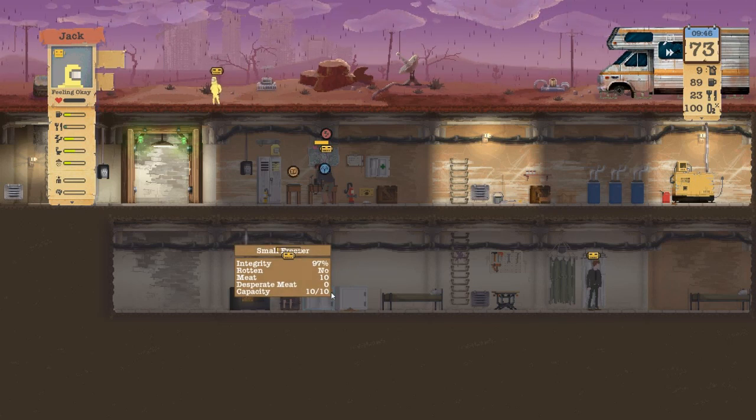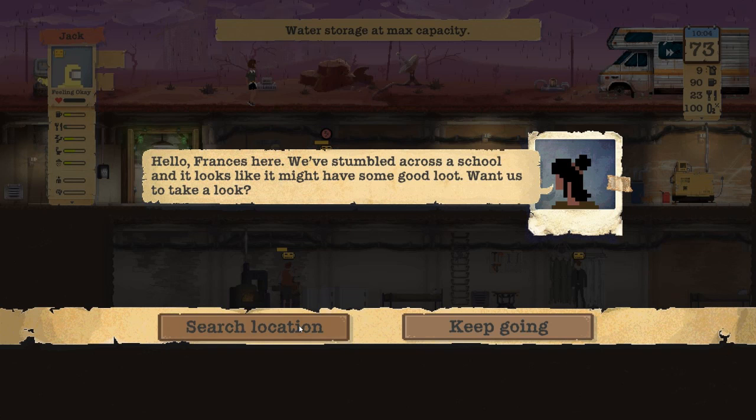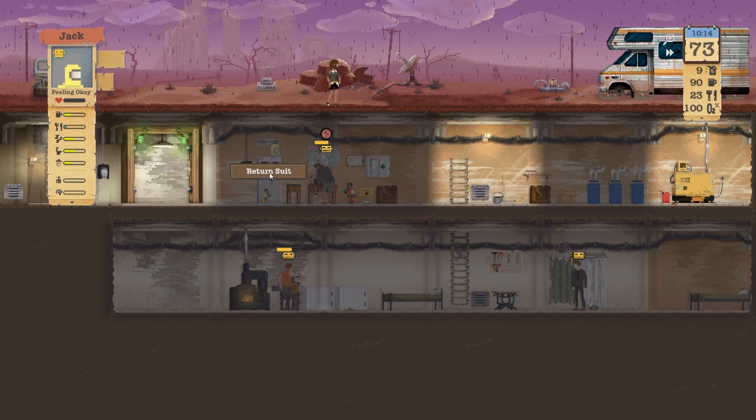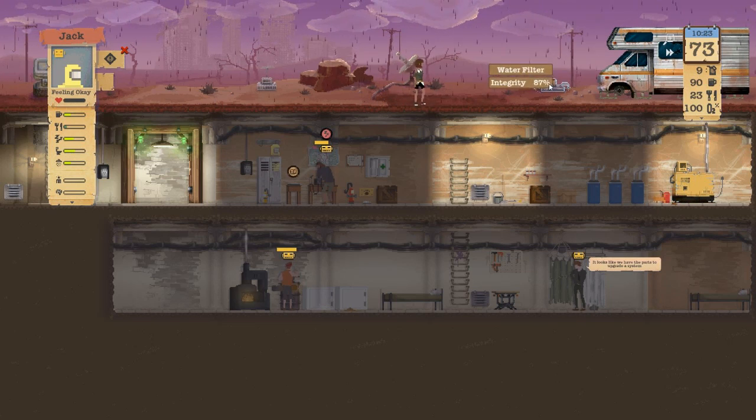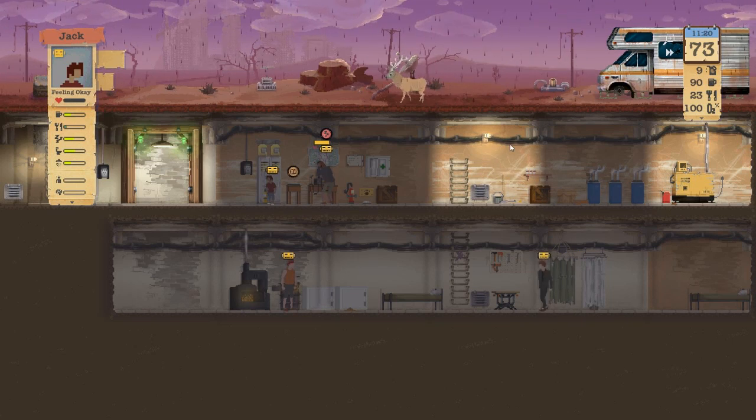Seven meat — look at that! Transmission. School — it looks like it might have some good loot. Water's got a little contamination. Oh, we don't have a snare. Dang it.